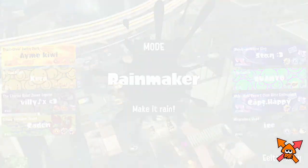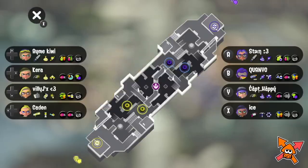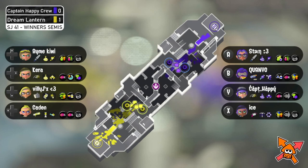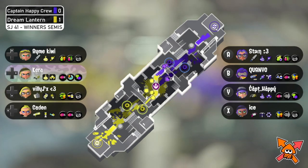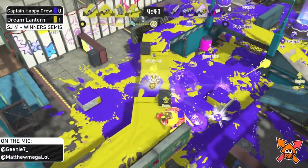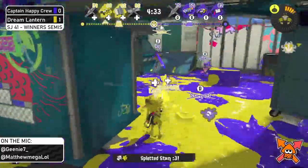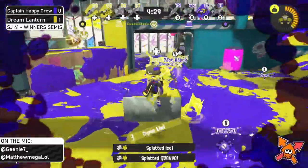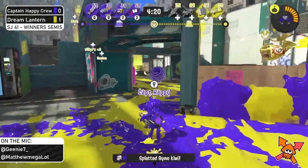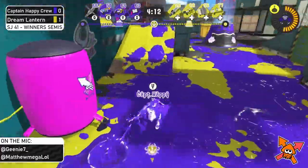This is a very fast map — I feel like it definitely favors Dream Lantern's comp, but I want to see what Quantum can do on that Rapid because it's a pick I don't usually see. This is more of a linear map so weapons like the Gal, Rapid, and even the Stamper can be huge. Cara pops a Crab right away trying to get picks, but Stan gets the pick on Kiwi. Cara pulls a double and triple but Captain Happy takes them out just in time. Captain Happy was the last alive, taking out all the members.